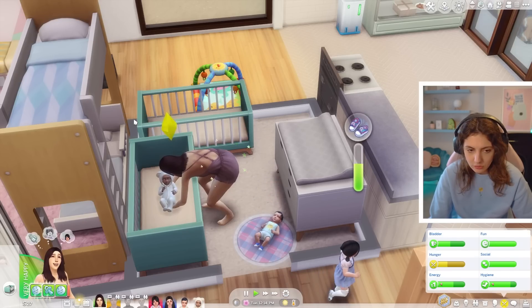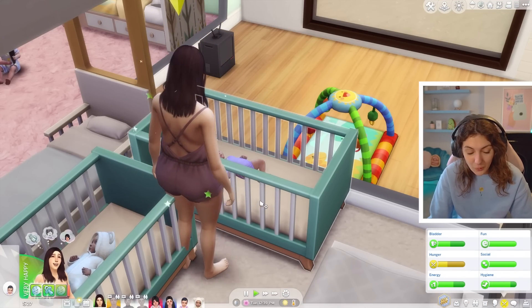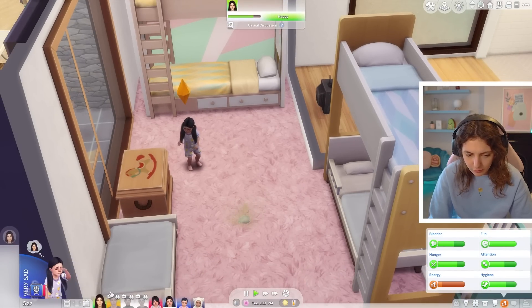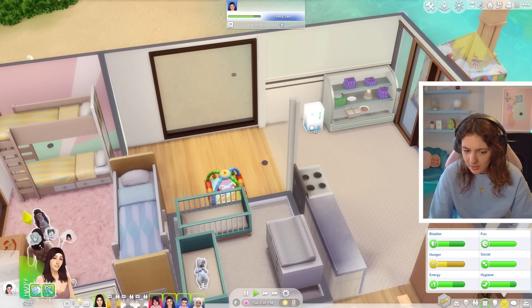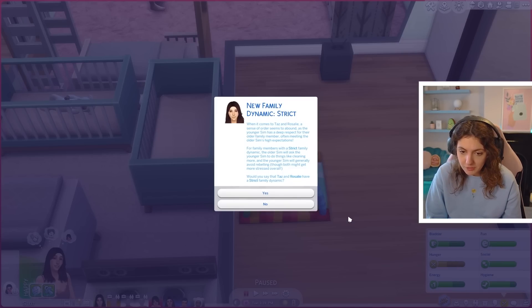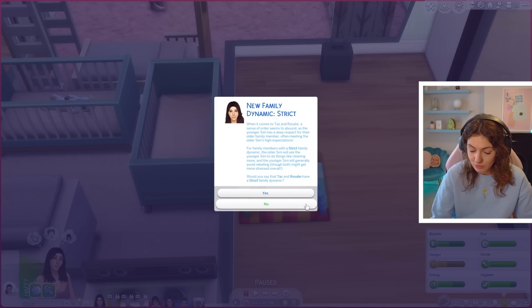Love is going in this bed and we'll put Quinn in this bed. Quinn is going to bed — hopefully this time he doesn't start screaming all afternoon. Our focus now is on the little kiddos. Rosalie is sleepy, so let's teach her to talk and work on communication skill. I literally cannot deal with that child. New family dynamics — when it comes to Taz and Rosalie, a strict dynamic seems to have emerged. The younger sim has a deep respect for the older family member and meets their high expectations.